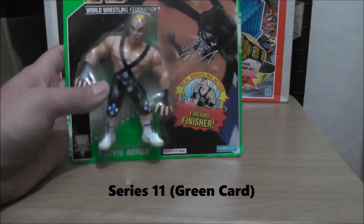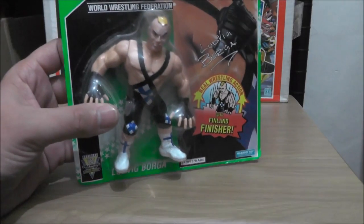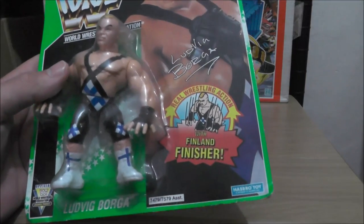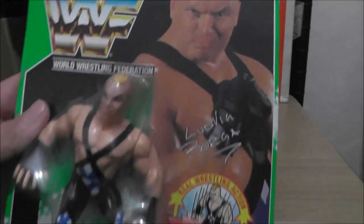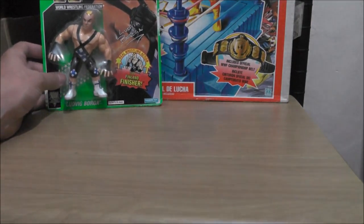This is Series 11 — the last series of the Hasbro figures, and the rarest series of them all. Here we have Ludwig Borger. I did used to have a loose Ludwig Borger but I sold it, and I only have this one which I haven't opened. He does the Gorilla Press Slam move, which they call the Finland Finisher. He's obviously from Finland — I believe he was quite a celebrity in Finland as well, although wrestling fans don't really remember him all that well. Still mint on card, maybe I'll open it sometime.